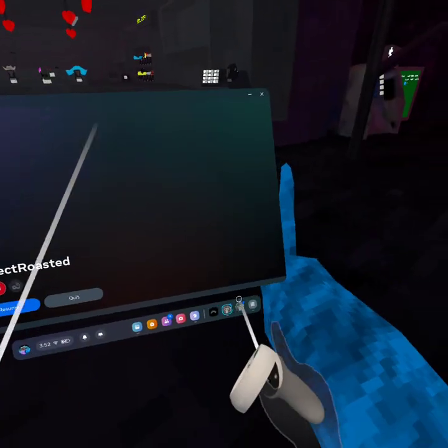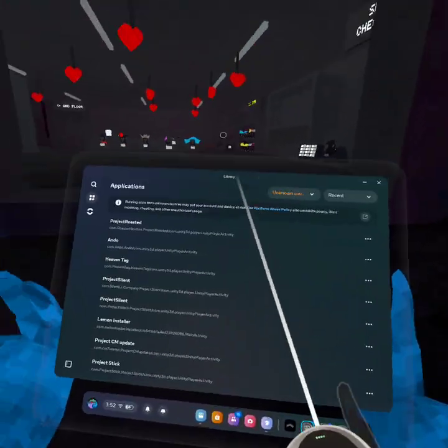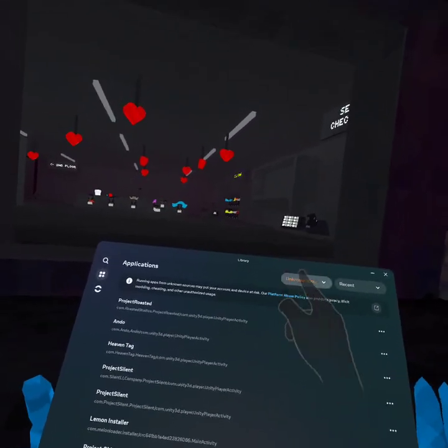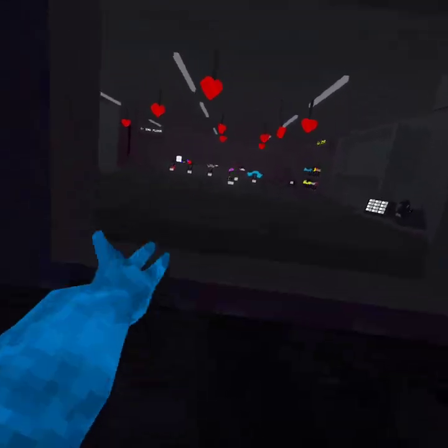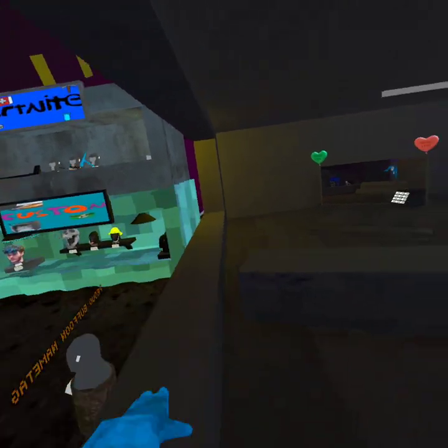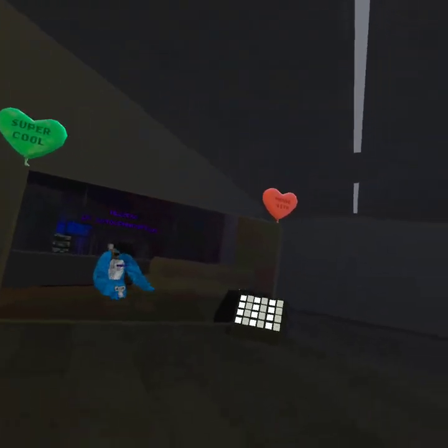Once you download it, all you want to do is go down here. You click this button — unknown sources — and the game should be downloaded there once you have installed it with mobile VR station.